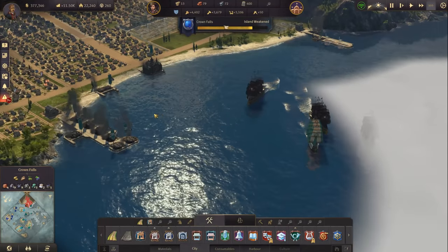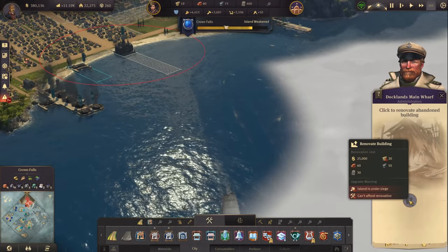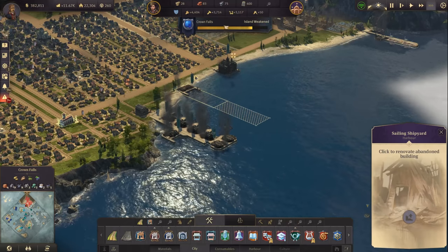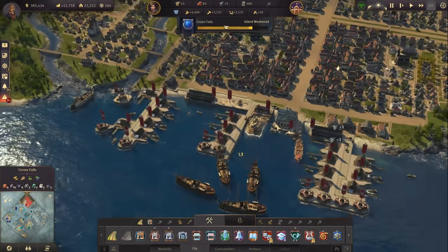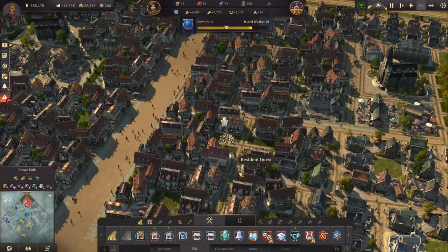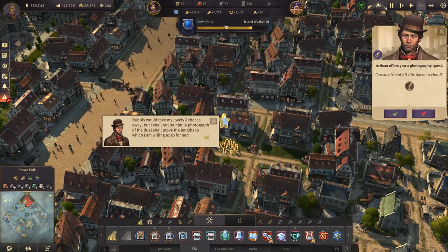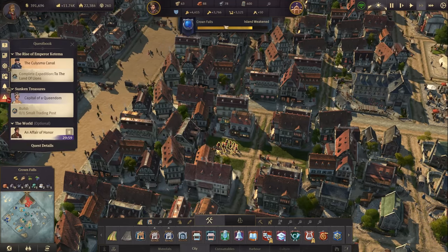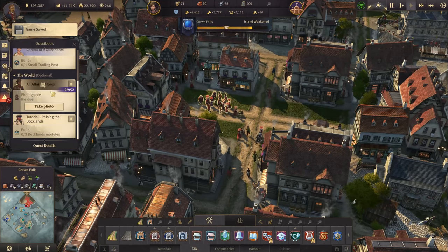After destroying every single building on this side, she is backing off. It's going to be very expensive - especially the steel beams and windows to replace the docklands. The docklands does need a proper defense. We didn't lose anything else though, so I just have to rebuild. The main harbor area is still untouched. There's also a smaller quest - a boy wants to take my lovely Rebecca away, but I shall not let him. A photograph of the duel shall prove the lengths I'm willing to go for her.